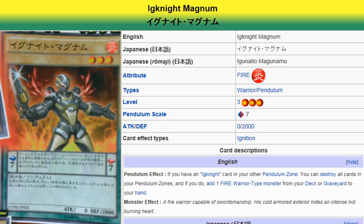This is the searcher of the Ignites, it seems. With it being a Warrior, you can use Reinforcement of the Army, and you can use Magnum Shield to boost its attack based on its defense when it's in attack mode, and its defense based on its attack when it's in defense mode, as is with all Warrior-type monsters.